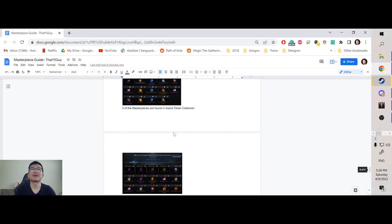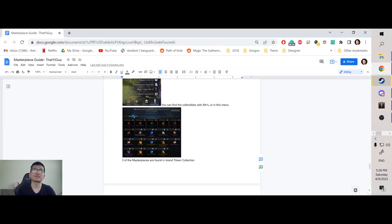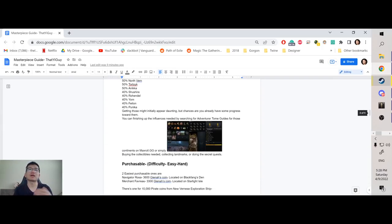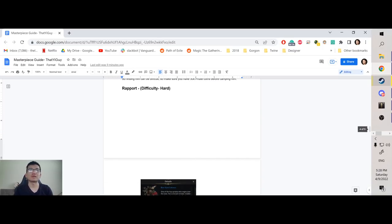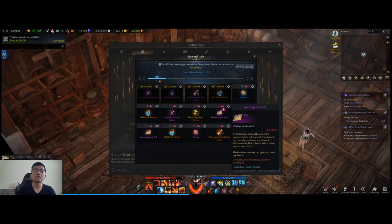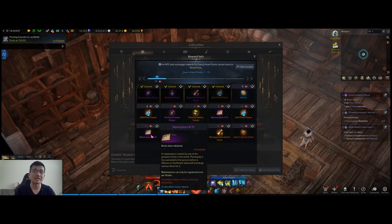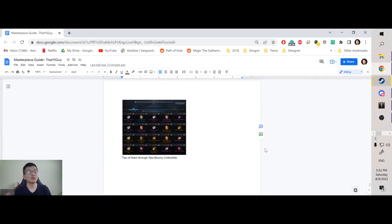Last but not least, you can get masterpieces from other collectibles, though this is the hardest method and the last few pieces will be very difficult. I recommend following the order listed — grab easy ones from consistent content first and go for these later. From Island Souls, there's a masterpiece reward at 30 island tokens, another at 55, and one at 75. From Giant's Hearts, you get one at 9 pieces and another at 11 pieces. There are also relatively easier ones from World Tree Leaves and Sea Bounties, with two pieces available there. That's pretty much it for masterpieces — if you have any questions, please leave them in the comments below. Thank you so much for watching and have a wonderful day!